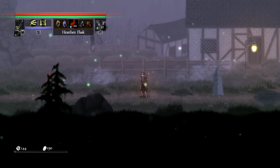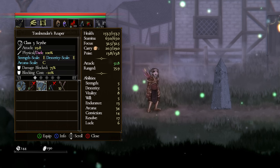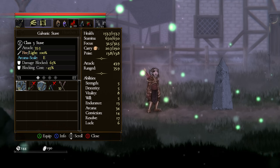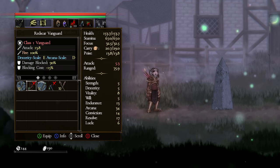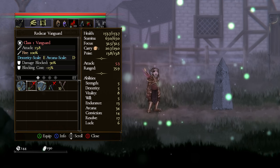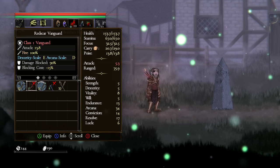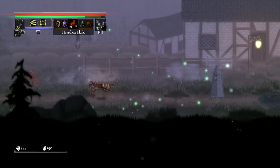For defense, we have rolls and blocks. With blocks, note two things: damage blocked and blocking cost. A staff only blocks 65% of damage with a blocking cost of minus 45 stamina — significant stamina loss. A Vanguard, however, blocks 90% of damage with a blocking cost of only minus 15 — blocking far more damage for much less stamina. The difference is substantial.